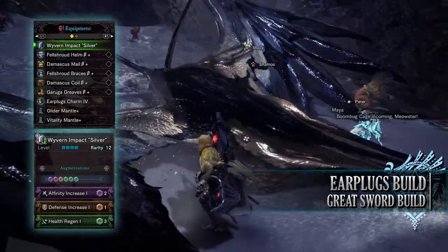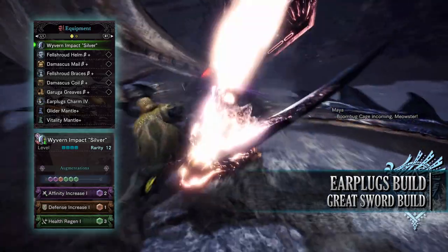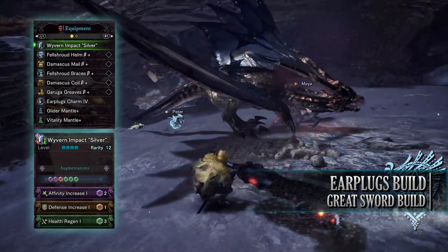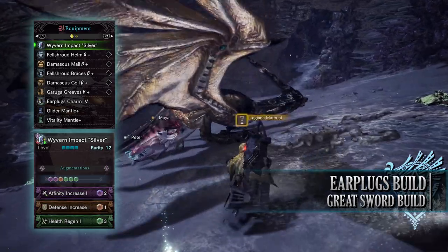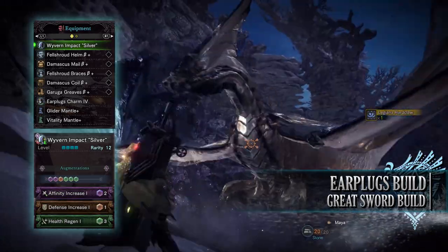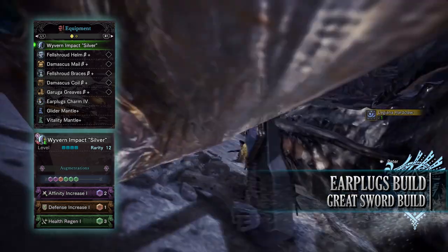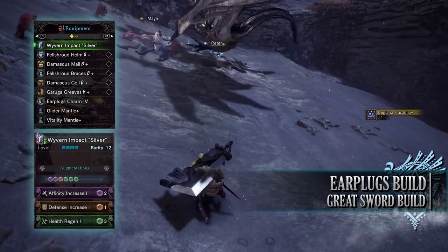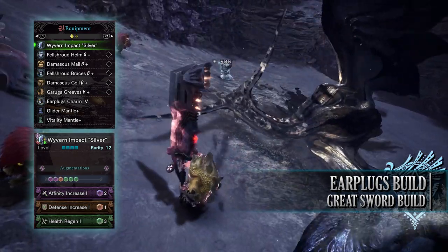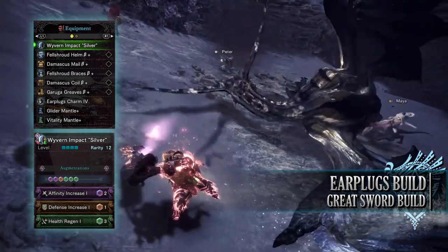For this build, hunters will need the Fel Shroud Helm Beta, the Damascus Mail Beta, the Fel Shroud Braces Beta, Damascus Coil Beta, and the Garuga Greaves Beta. I'm also using an Earplugs Charm 4, and for my weapon I'm using the Wyvern Impact Silver, which is the upgraded Wyvern's Ignition Greatsword, found from the event quests Every Hunter's Dream and Every Hunter's Dream 3. This has an Affinity Increase Augmentation, Health Regen Augmentation, and then a Defense Increase Augmentation.